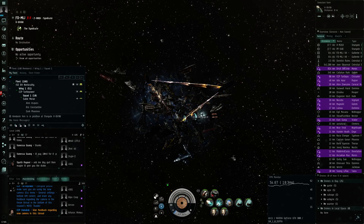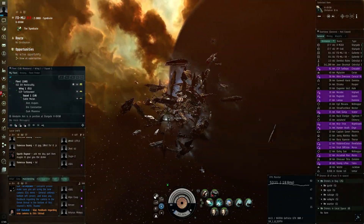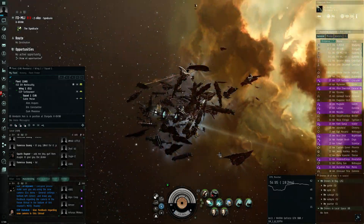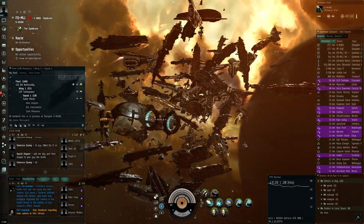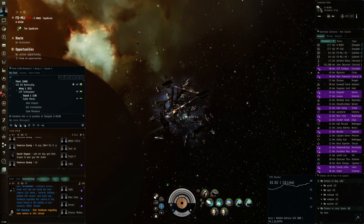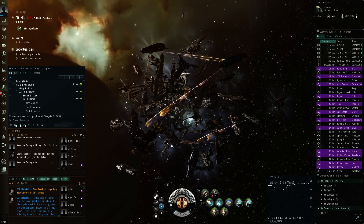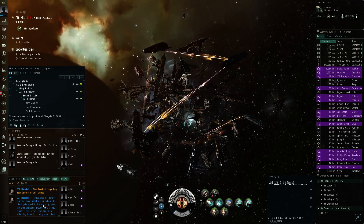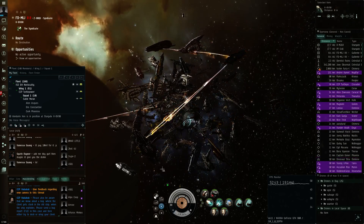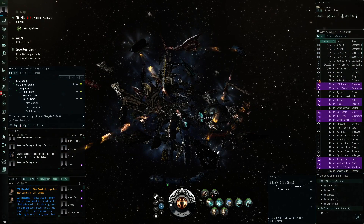Someone just jumped, which is not the idea. Let's see if I can select the gate and be ready to jump myself. More dreads coming in — a lot of dreadnoughts here. This could be a short fight if they actually target me. Carriers — we get a couple but we're used to more. Local is going up to 410, so it's already starting to be a good-sized mass test. We are six minutes past the hour, so we should really be starting any moment now. Be aware of a bug where the client gets stuck in the old ship when it explodes — please send bug reports and then try to talk or re-log.